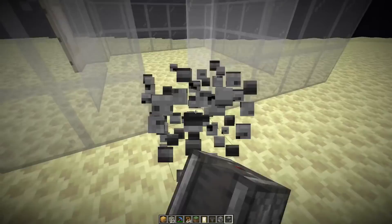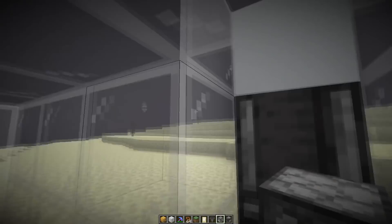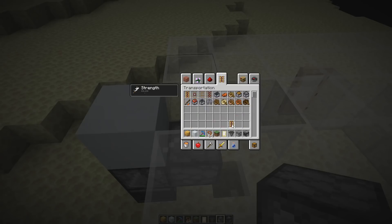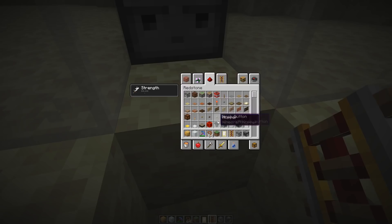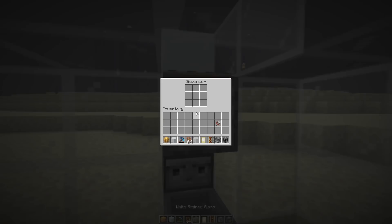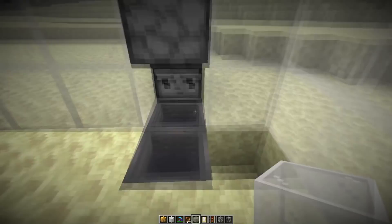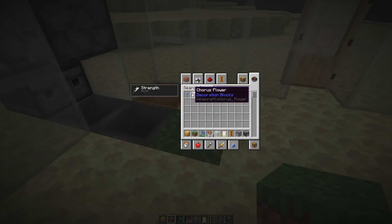I'm just going to set up the spot where we'll place the bee nest later. We need a block that can be powered — concrete works here. Then a dispenser facing downwards. We also need to update the dispenser since it's only getting powered by quasi-connectivity. We could use rails, bells, note blocks, or pistons — it all works. Then we also want some hoppers to collect most of the honeycomb later. Put at least some shears in the dispenser, close it, put down a barrel, a grass block, and a flower on top. That's the farm done.